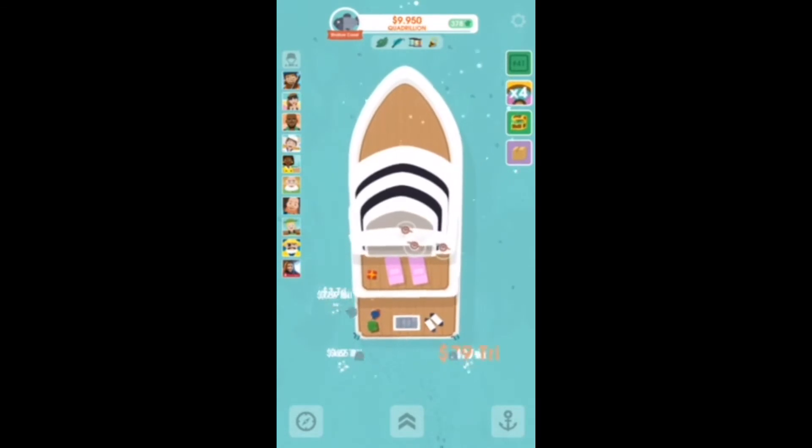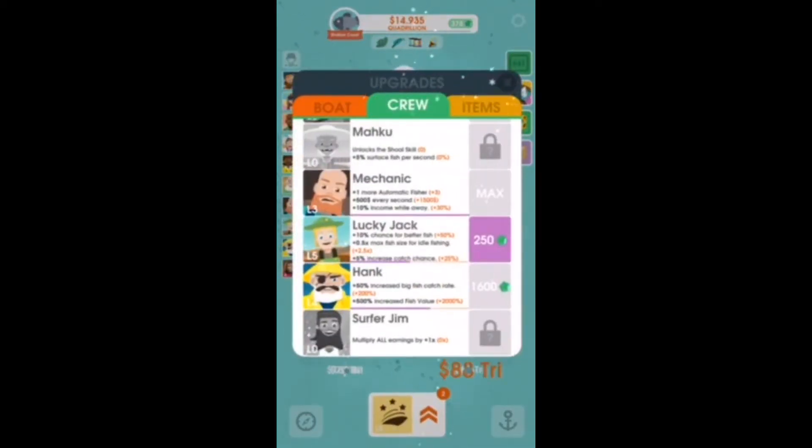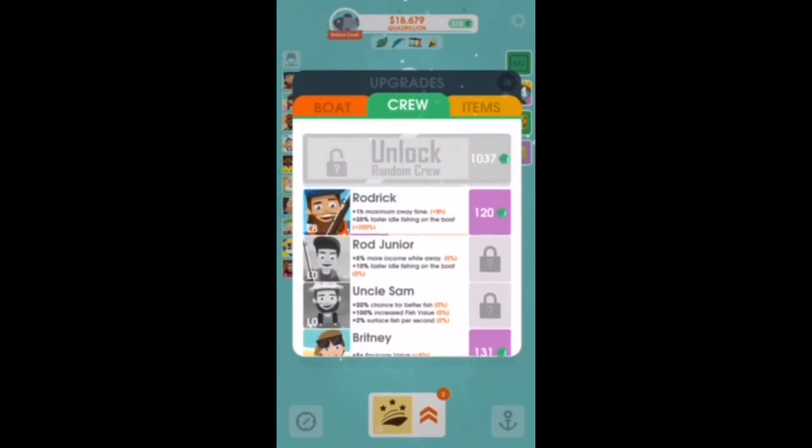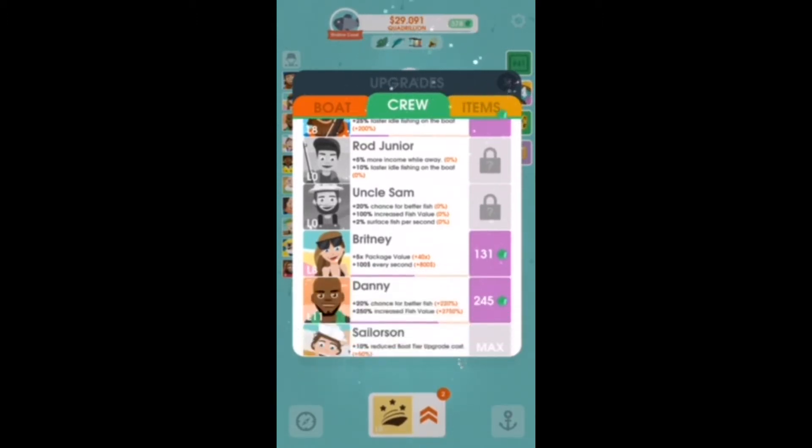Now I'm going to talk crew upgrades. In the upgrade menu, you click on crew and you have all crew members you can upgrade. And guess what? This is permanent. Permanent is what you want, so every time you restart you still get each bonus from each crew member.